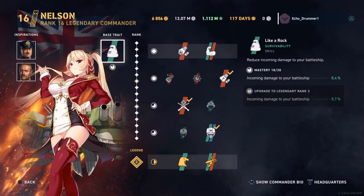And lastly in the great category, we've got Azure Lane Nelson. Looking at her base trait, Like a Rock, it reduces the incoming damage to your battleship by up to 6% at max level. This base trait is amazing for her — the British battleships can tend to be a little squishy and have problems with survivability, so this base trait is great for her on the British battleships. It is also really great as an inspiration for other ships and build setups that also have problems with survivability.